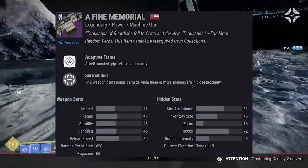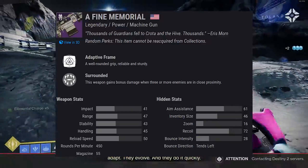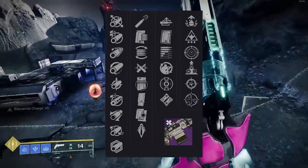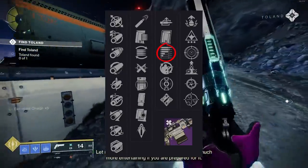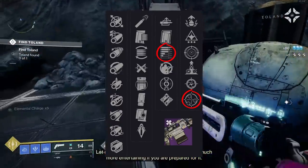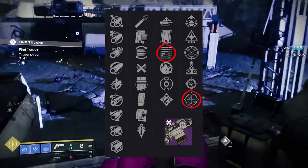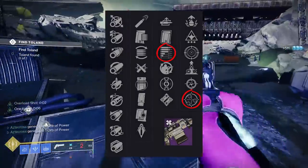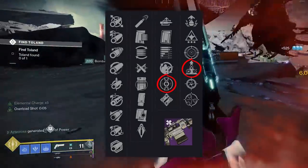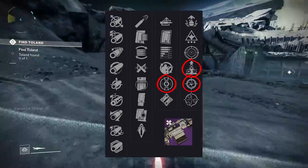Moving on, we have Fine Memorial — a machine gun. I know machine guns aren't exactly meta right now, but they are getting a buff next season, and this is an Adaptive Frame machine gun with some good options. Subsistence is substantially better than before since it no longer hurts reserves. One for All is also here and very easy to proc on a machine gun. That Subsistence with One for All is the roll I'd go for — it's got some 21% Delirium vibes outside its archetype. For PvP, I'd look at Heating Up with Elemental Capacitor or Heating Up with Snapshot.